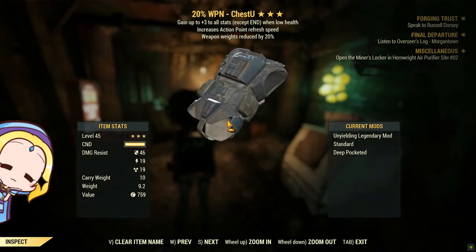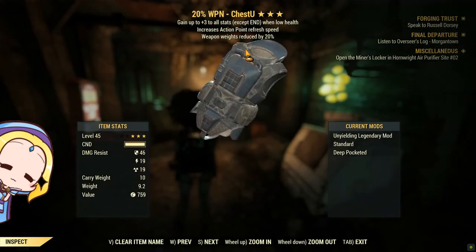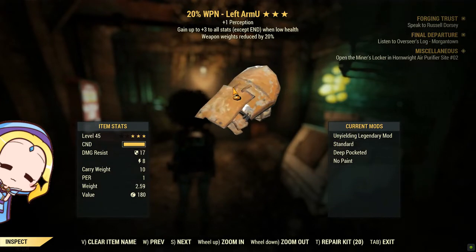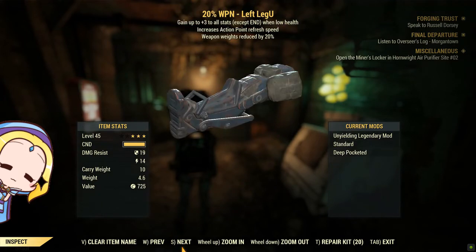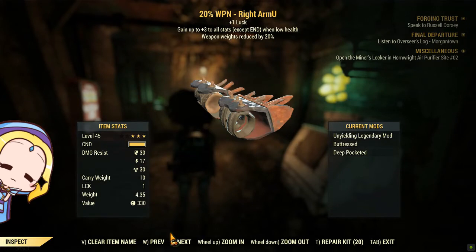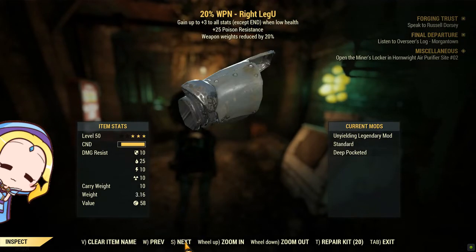In terms of armor, you will definitely want a full set of unyielding weapon weight reduction. Although it is capped at 90%, it will drastically reduce the weight of every weapon you carry. Find armor pieces which can be modified to deep pocketed. Note that there are some armor pieces which do not have deep pocketed mods.